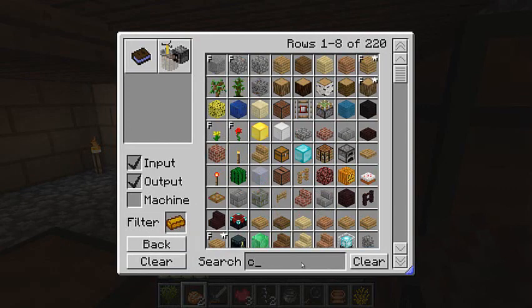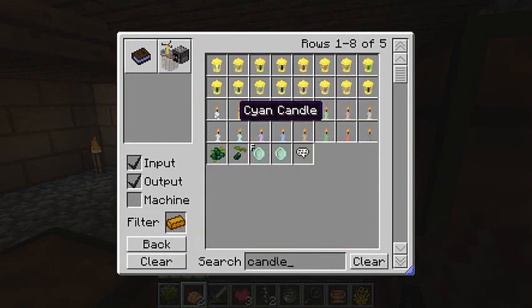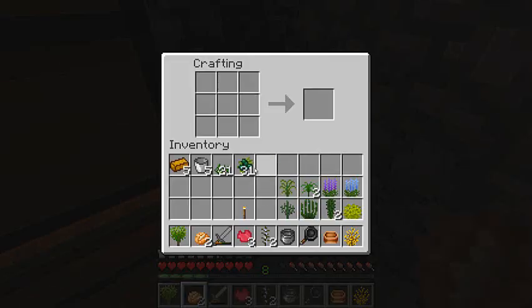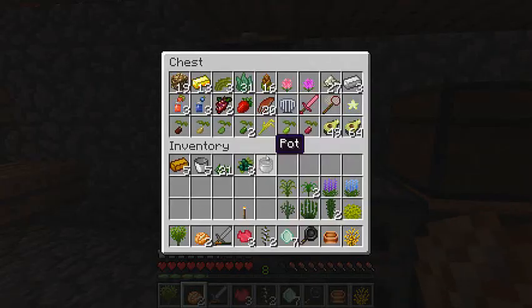We will also see if we can do candles — they use a string. But first we can make candleberry wax. It takes one, two, three, four candleberries. How much candleberry wax can we make? We can make seven! We can take these things out.